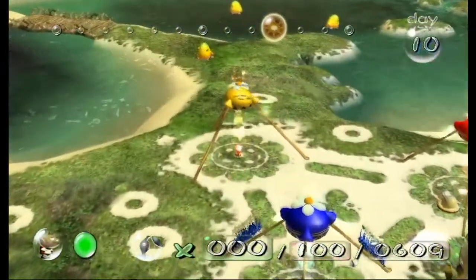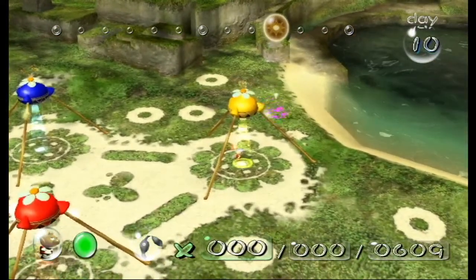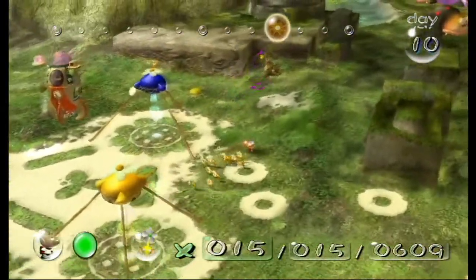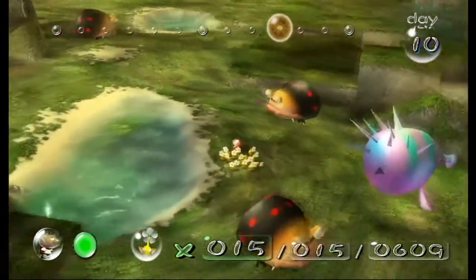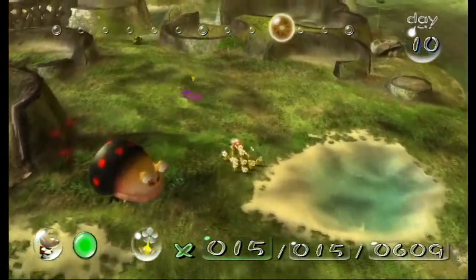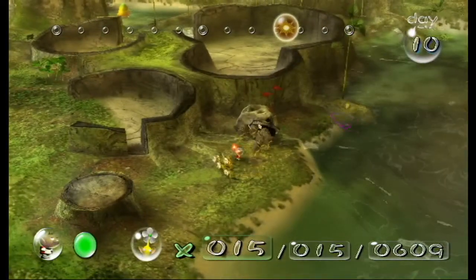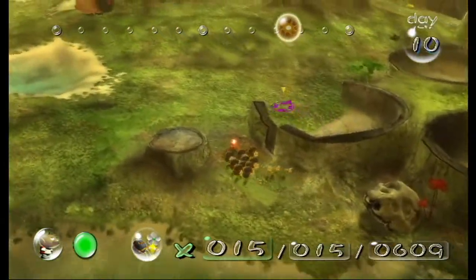We can leave those Pikmin for now, we have more than enough. Let's wake up one of these Bulbears — I usually wake up this one because it's the closest to our goal. We want to lure it into this corner, then run up this ramp, then run against this wall. If you run up against this wall at just the right point, when the Bulbear attacks it will actually push you up to this ledge. Now we're basically out of bounds — there is an invisible wall, so there's no fear of falling off into the void. Now we have to walk along here to the Pikmin we tossed up earlier, and now we don't need yellow Pikmin to collect this — we saved a lot of time by flat out skipping the puzzle.